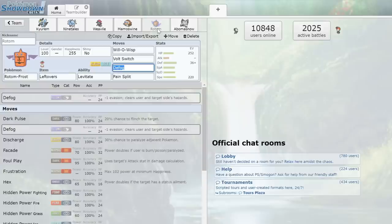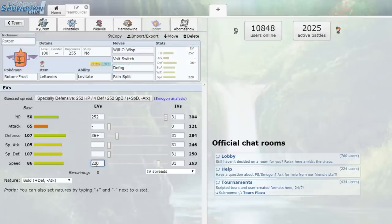Next up we have one of my favorites — Mamoswine. This is basically here for Stealth Rock support; it's also relatively bulky and has Thick Fat so it can maybe take a fire move. We have the Focus Sash paired with Endeavor and Ice Shard to do some shenanigans. We definitely needed Stealth Rock support so this thing should be helpful — it's probably going to be a dedicated lead.